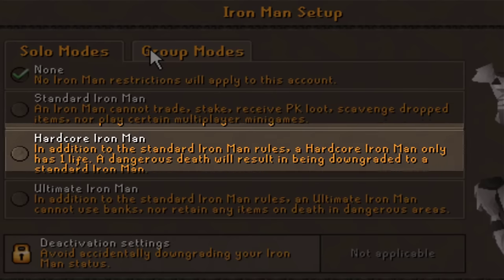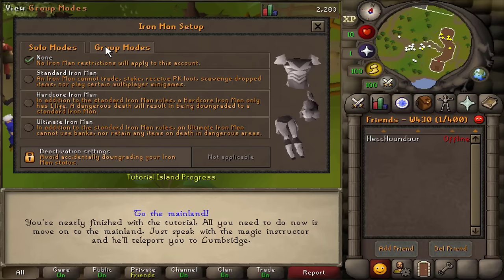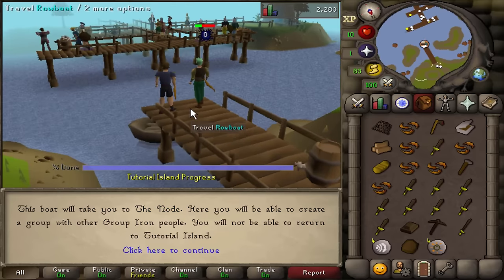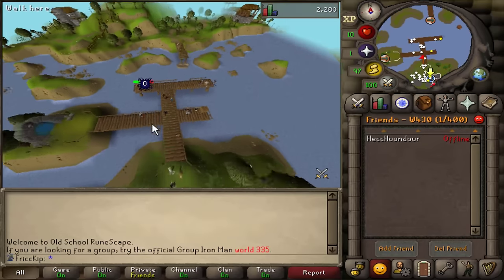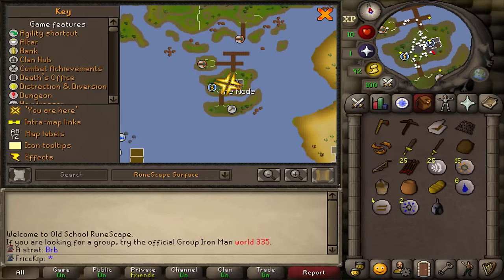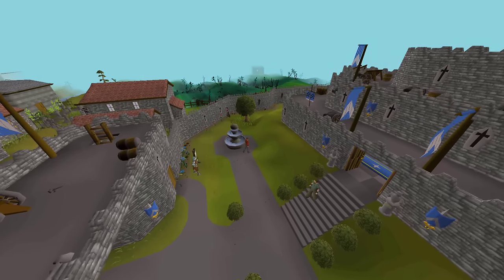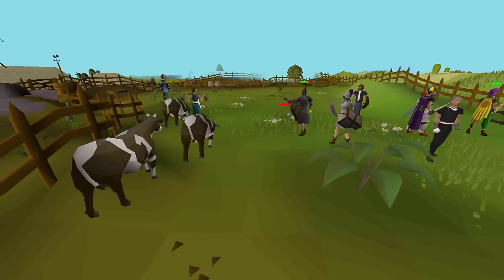The other variations of Iron Man are: Hardcore, which means you have one life and if you die you convert down to a regular Iron Man forever; Ultimate Iron Man, which means you also can't use the bank; and Group Iron Man, where you're in a group of 2 to 5 and can only trade within that group. If you're completely new to OSRS and everything is all new to you, I'd recommend starting as a normal main account, not Iron Man. If you played back in the day and you're returning, I'd recommend regular Iron Man if it sounds interesting. A lot of us had a self-sufficient mindset as kids and I think that would really make you enjoy the game as an Iron Man.